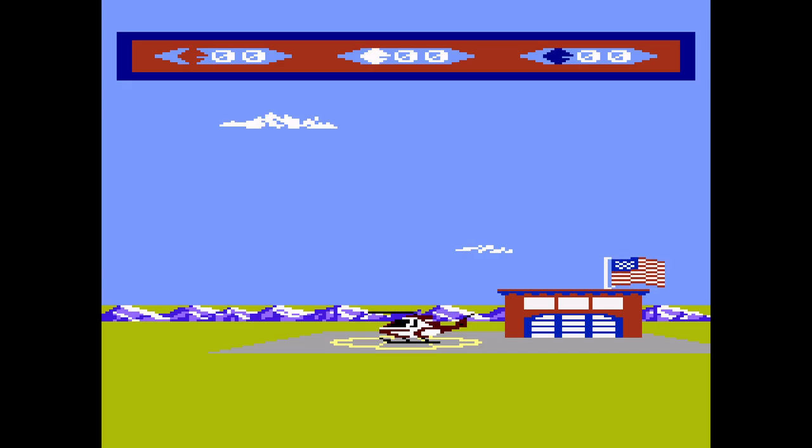The numbers up on top of the screen: to the left is people — hostages being killed — in the middle is hostages inside my chopper, and to the right is number of hostages rescued.